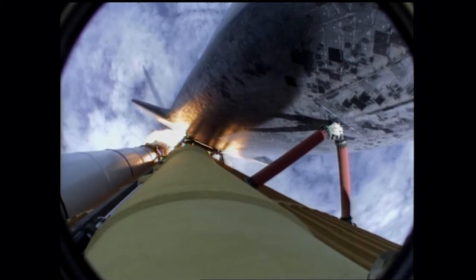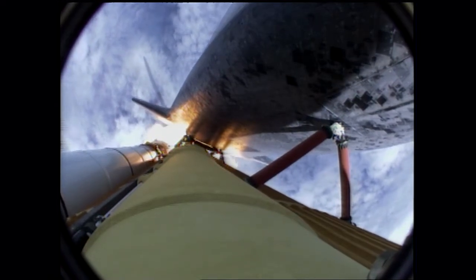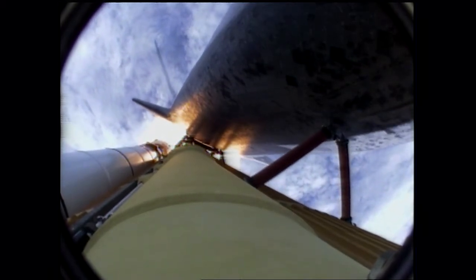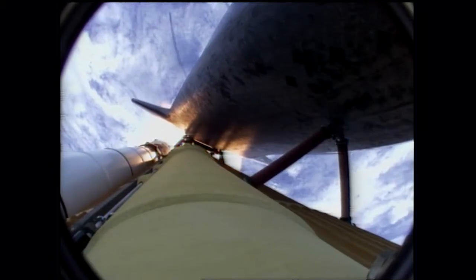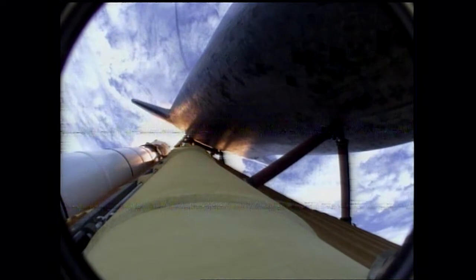Engines now revving up, standing by for the throttle up call. Atlantis, go at throttle up — no action DPDT. That call from Capcom Barry Wilmore — a transducer, instrumentation only, no action required. Atlantis now 15 miles in altitude, already 16 miles downrange from the Kennedy Space Center. One minute, 40 seconds into the flight.